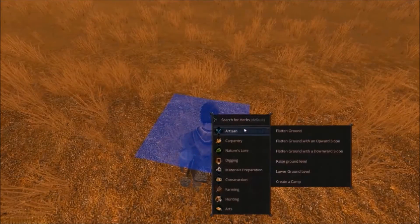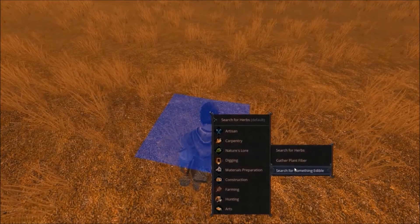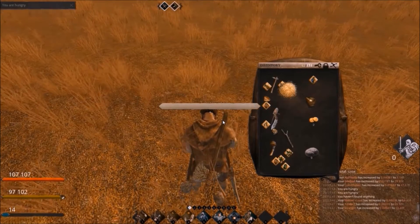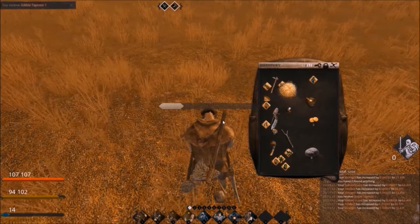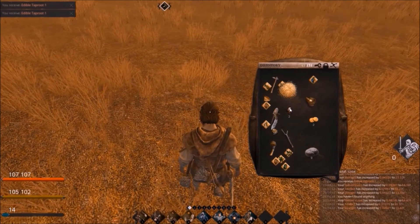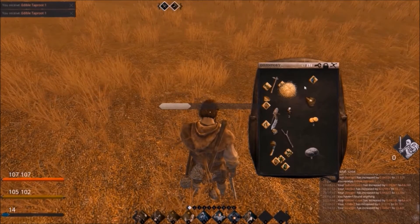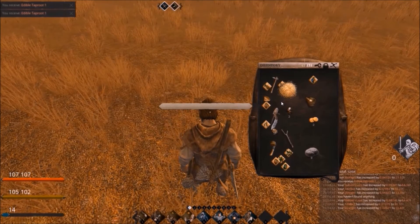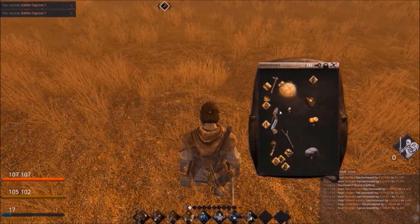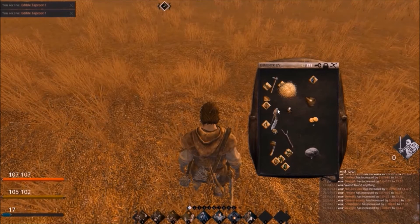We'll right-click on the ground, go to Nature's Law, and then search for something edible. You can mass produce this and it'll keep going for as long as your stamina holds up. As you can see it takes a little bit to find — this is sped up so it's quicker. The quality is not great, it's the best you can get from searching the ground. The hunger went from 14 up to 17, so it's only a gain of 3 — not substantial. This leads us on to picking apples.